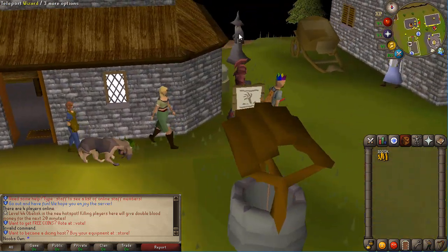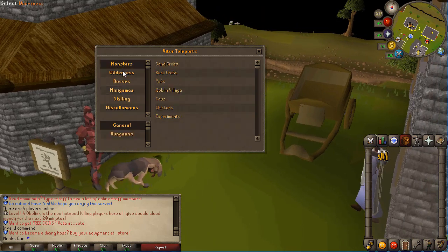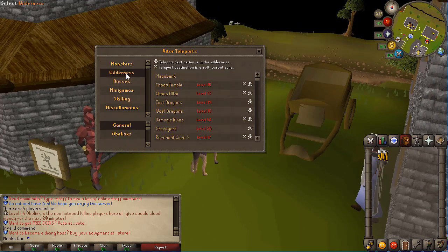At the pet manager you can insure your pets so you don't lose them on death. Then right here you have the teleport mage — you can see there are a bunch of teleports: monster teleports, dungeons for slayer, and wilderness teleports. You can also teleport straight to the obelisks, which is pretty nice.